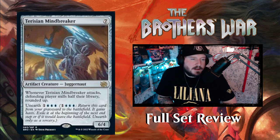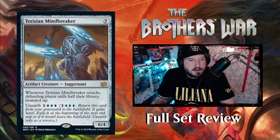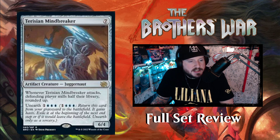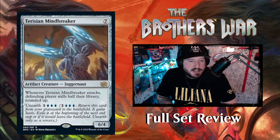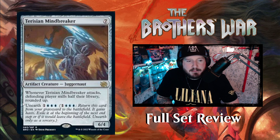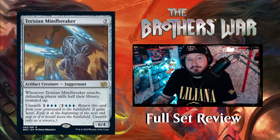Our last blue card is Pterisian Mindbreaker — seven colorless for a six-four artifact creature juggernaut. This guy looks like a chapel on legs with giant cannons. Whenever Pterisian Mindbreaker attacks, the defending player mills half their library rounded up. You can also unearth it for one blue blue blue blue and attack with it right away. So they made a milling juggernaut, breaking minds left and right. That's really fun, not gonna lie.